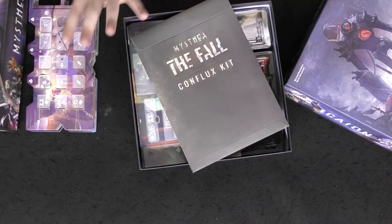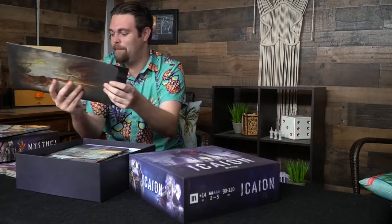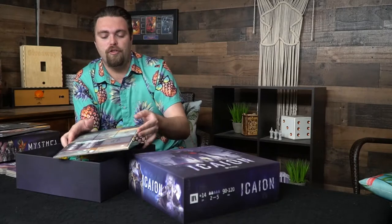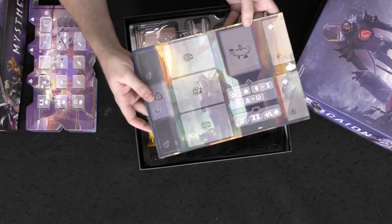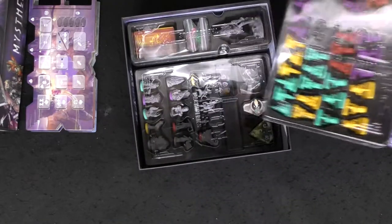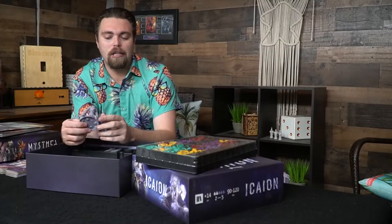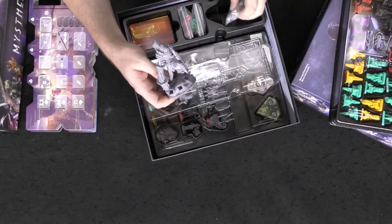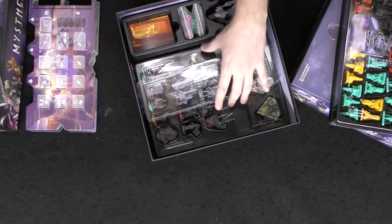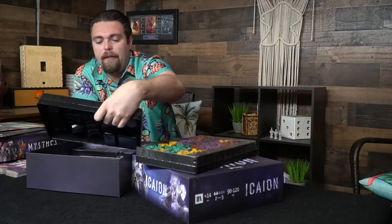Isaeon also comes with the Fall Conflicts kit for Mysthea, which means you can combine Isaeon and Mysthea and play a whole different game — so you're getting three games for two, which is really cool. It comes with extra components and a rulebook for that as well. The main board functions a little bit like Mysthea. There's also a huge monster that goes around the board — you'll actually be pulling pieces out of it, which is high quality with really nice little stones you place in and pull out as part of the gameplay.